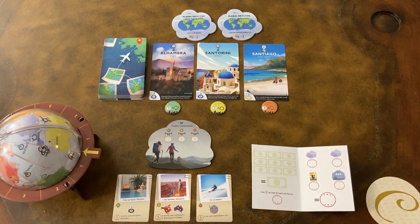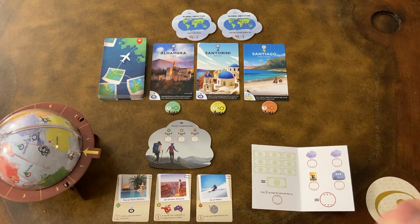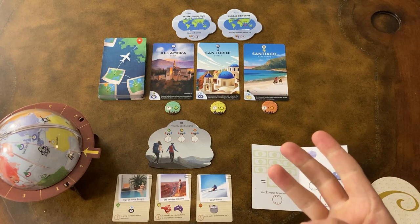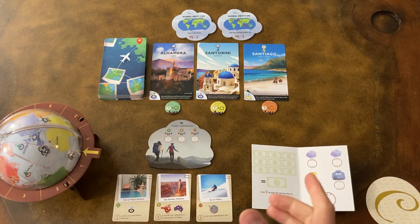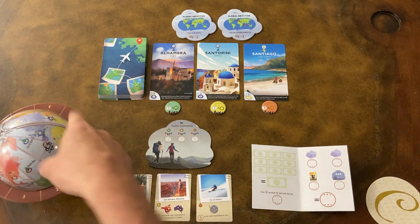Today I'm going to give you a quick overview of how to play Globetrotting. This is a game about planning vacations, and in this game you will plan three trips — one in spring, one in summer, and one in fall. To do that, we will be using our globes to draw routes that show our paths around the world.